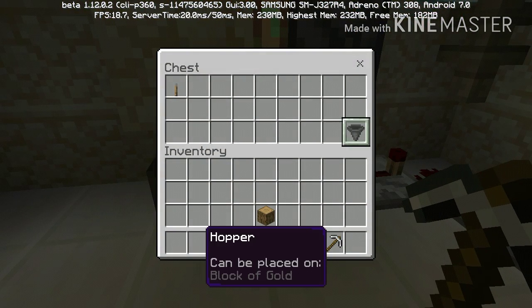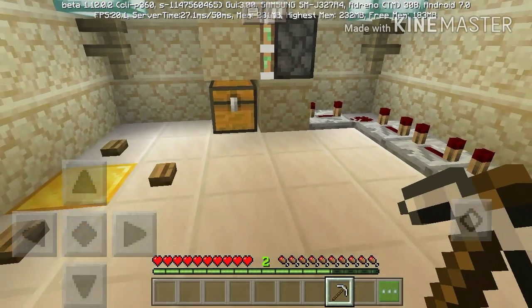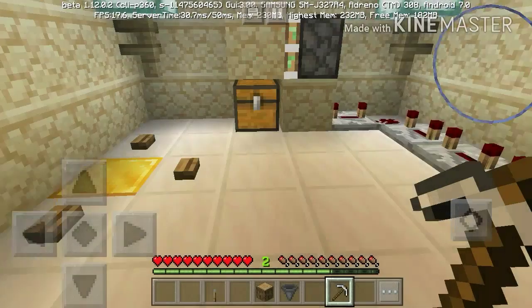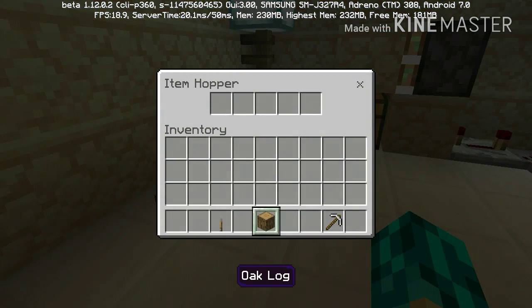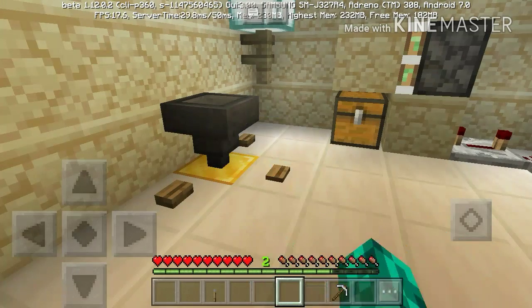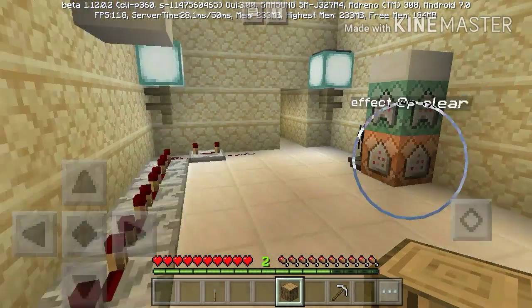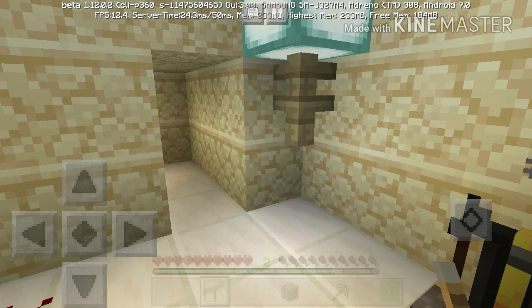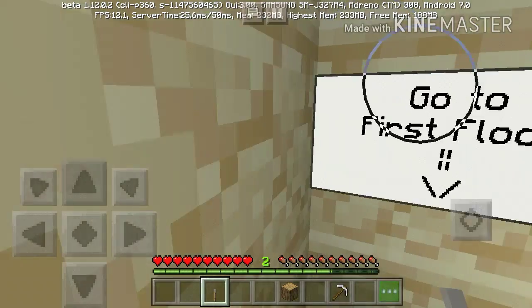Got it! A piece of wood and a lever. So this can be placed on gold — there's a block of gold. What do I do with this? Well that's there now, so I don't know what to do with that. The lever — is that where I can place the lever? Wait, I think I need to put the lever downstairs.